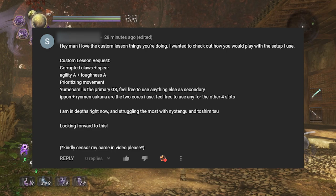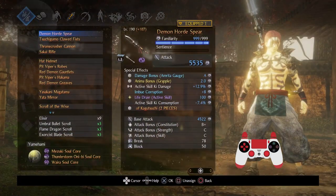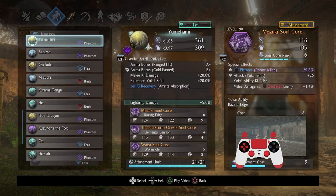Ipon and Ryomen Sokuna are the two cores I use — feel free to use any for the other four slots. I'm in the depths right now and struggling the most with Nio Tengu and Toshimitsu. You can see I'm using my corrupted demon horde spear — you don't need this, the anima bonus on grapple isn't really going to be handy. Here are my claws. Nothing too crazy. So let's get on to the guardian spirit selection. Starting with Yume Hami, I went with cores that I thought would serve you really well in those fights against Nio Tengu and Toshimitsu.